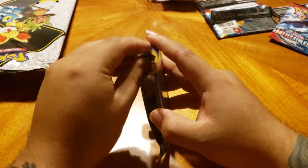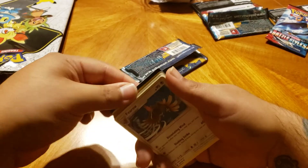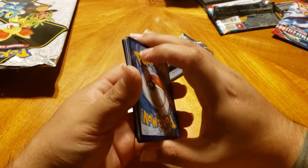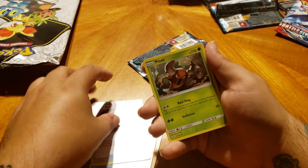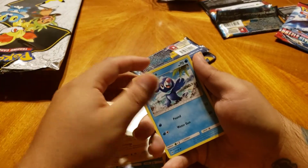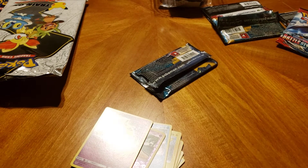Let's see if going backwards helped for this Sun and Moon pack. We got Pelipper, Timeball, Pinsir, Firo, Makuhita, Shellder, Togedemaru, Popplio, Hypno, and another Cosmium. So we got absolutely nothing from Sun and Moon the whole time.